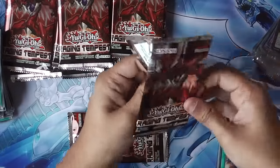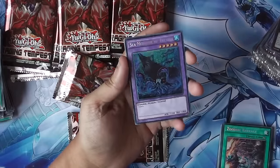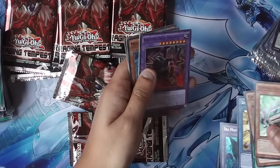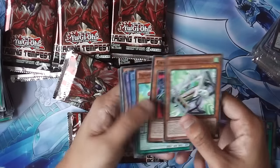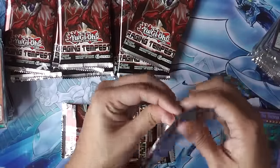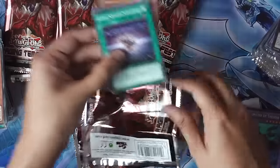Barrage is really cheap — well, it's not really cheap, it's just okay. And we've got Sea Monster of Theseus. It'll be interesting to see if the foreign ones have not just Zombie but Fusion slash Tuner as well, because of course they were all errors in this first edition print run. So we'll see — that'll be cool.